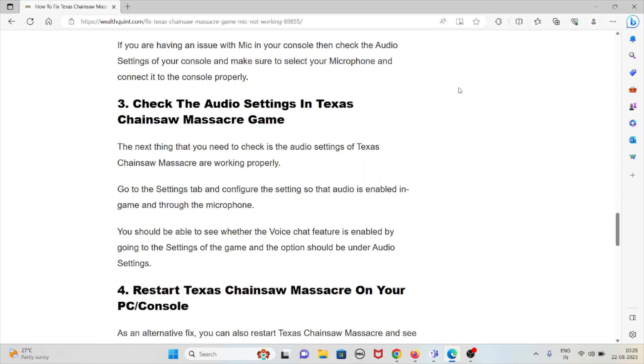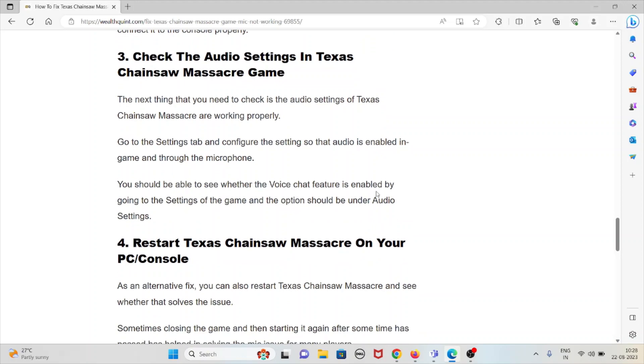The third method is to check the audio settings in the Texas Chainsaw Massacre game. Go to the settings tab and configure the settings so that audio is enabled in the game and through the microphone. You should be able to see whether the voice chat feature is enabled by going to the game settings — an option should be available under audio settings.